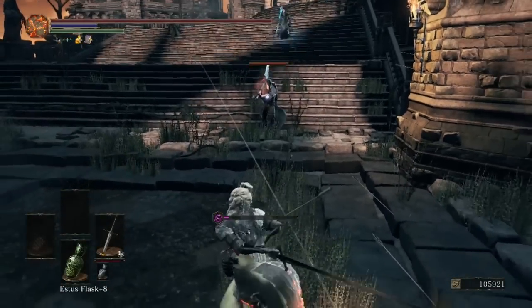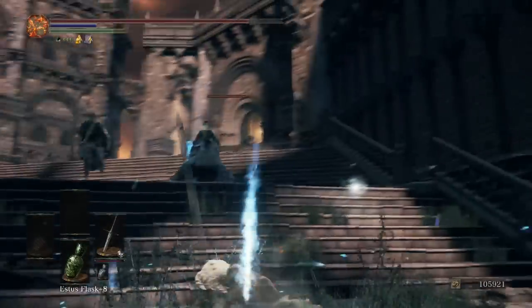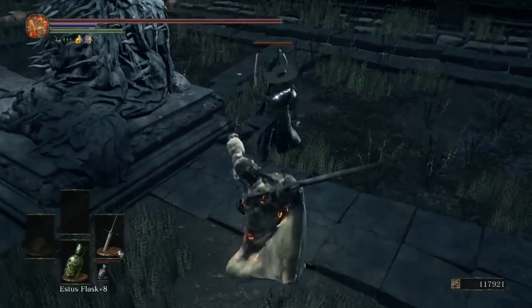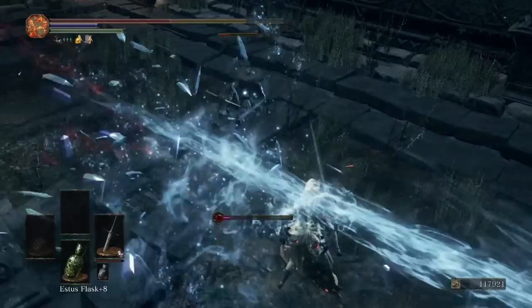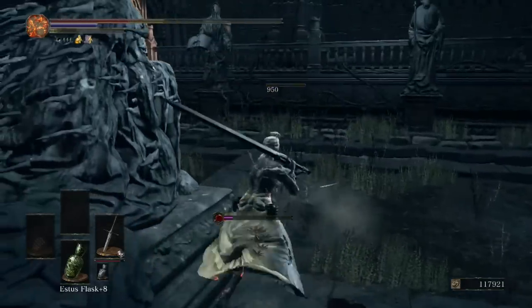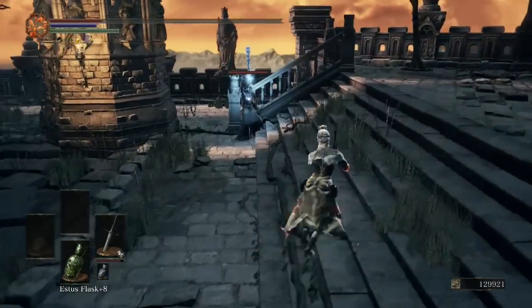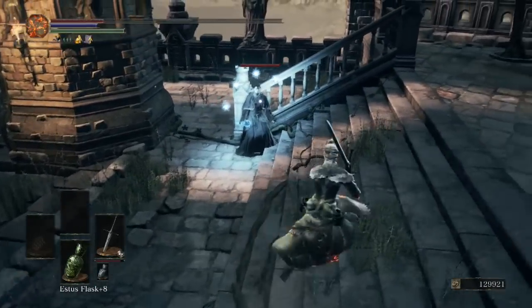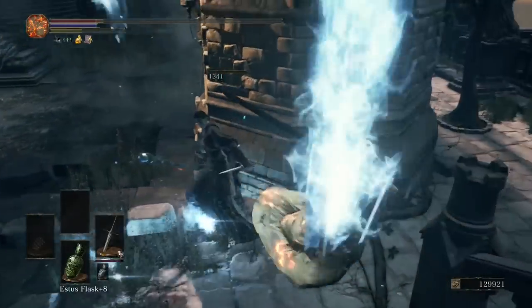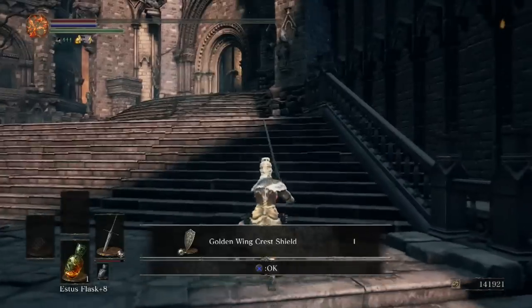Let's try to lure this first guy out. This first enemy drops the Onikiri and Ubadachi. The other one drops a shield, and the mage drops her staff. There we go — Onikiri and Ubadachi. Let's hope we can kill the next one without much trouble. Final drops: Sage's Crystal Staff, Onikiri and Ubadachi, and the Golden Wing Crest Shield.